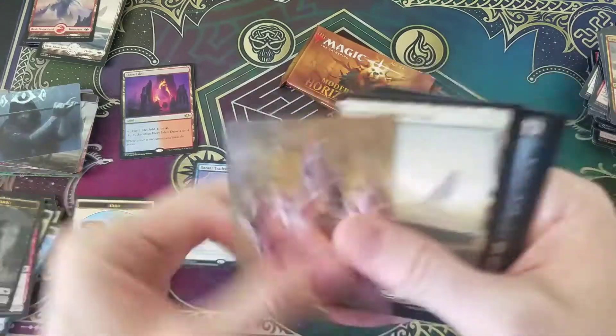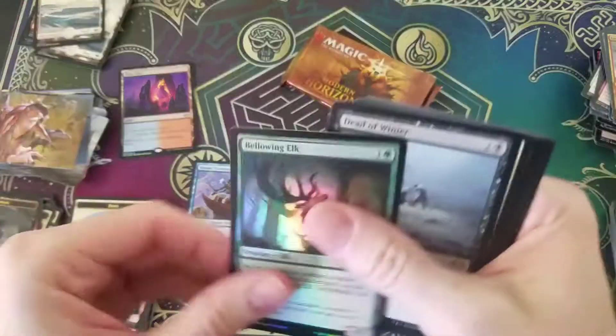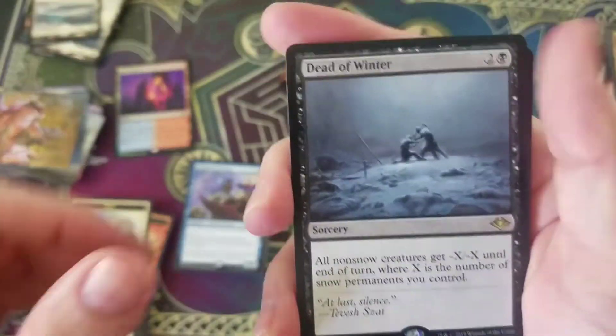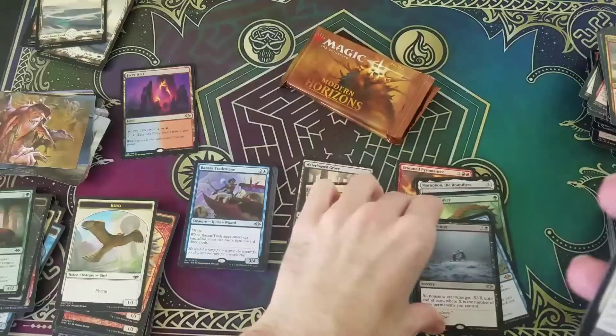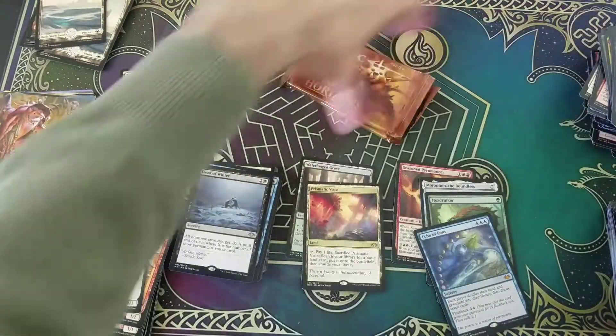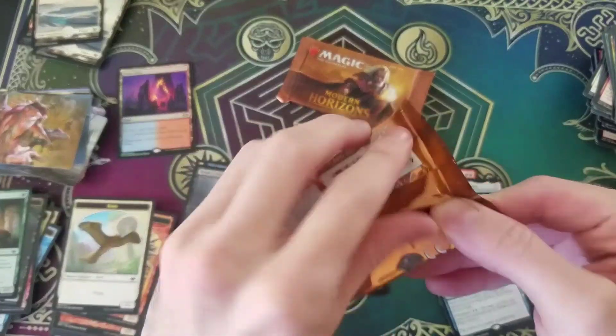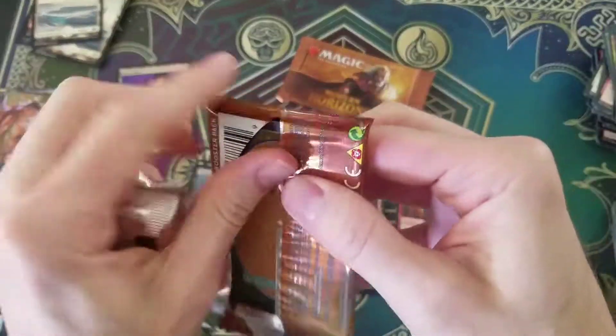Foil Zombie. Bellowing Elk foil. And a Dead of Winter — a lot of hype around that one, especially with all the new snow sets coming out. Two last packs. We've only got two lands, which is actually kind of rare. Well, we did get the foil one, so three lands. But usually you get like four or five, so I'm a little surprised. Maybe we'll see a few in the close here.